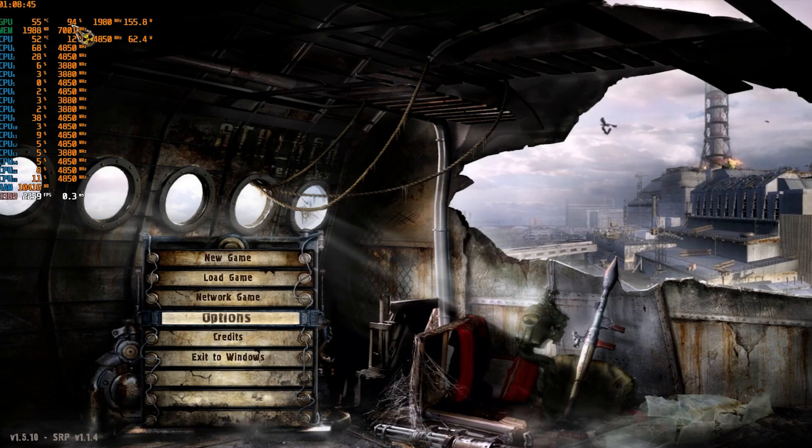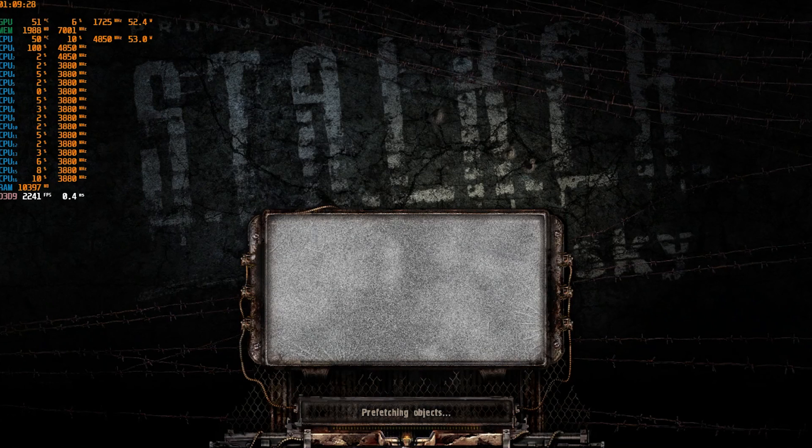I have MSI Afterburner running with GPU usage, clock speeds, wattage, memory usage and speeds, CPU temp, usage percentage, clock speed, wattage, all CPU thread speeds and usage, RAM, and FPS with frame times. The game is visually maxed out on DirectX 9. I'm recording with regular OBS — no forked version like Streamlabs or StreamElements, just normal OBS.